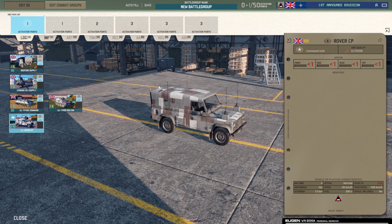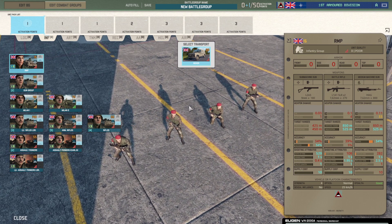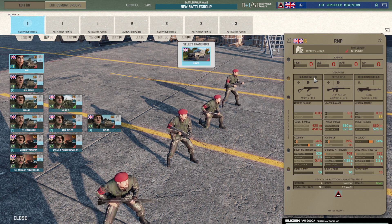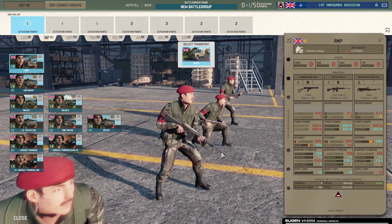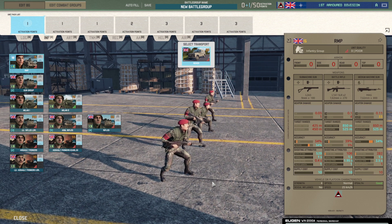In the infantry tab, the first unit is the RMPs — a four-man squad with a medium machine gun, a battle rifle, and one SMG, so as many different weapons as possible on a four-man squad. They come in a Rover. The medium machine gun provides decent fire support for other squads, but the battle rifles and machine guns are too few to deal significant damage on their own. They come with relatively high lethality though, so if you get enough of them they might do something — they're mainly there to hold the line and detect enemy movement.